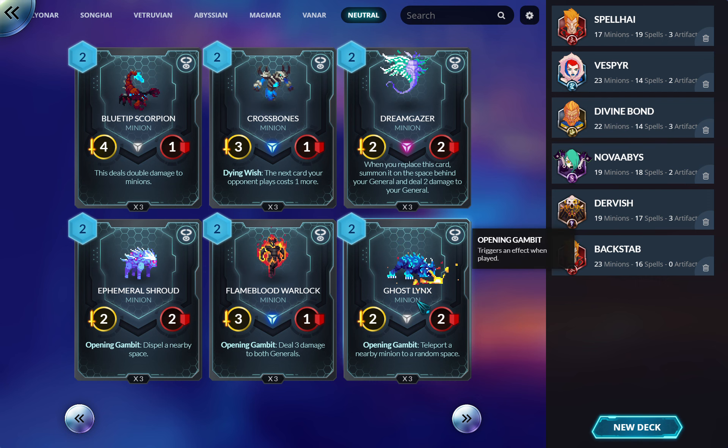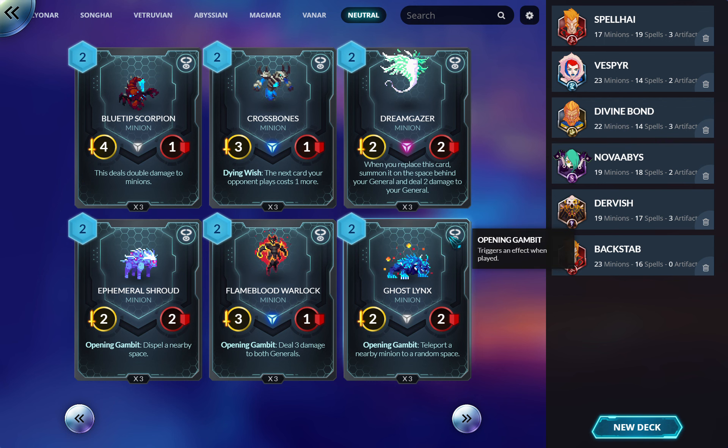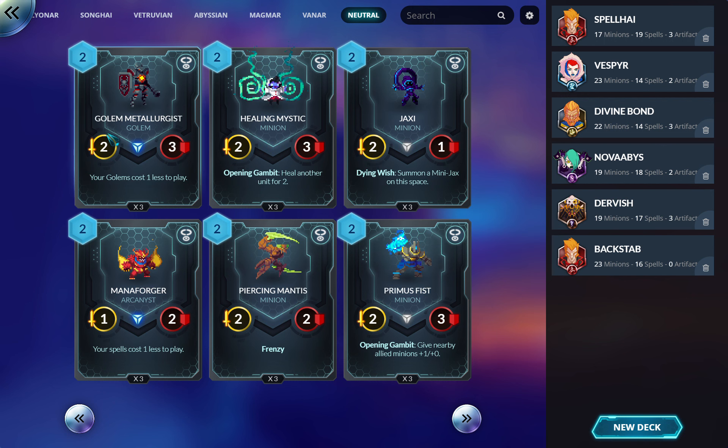Ghost Links: teleport a nearby minion to a random space. Maybe there's something cool with this — I think someone ran it in a zoo deck as a way to get rid of Provoke creatures at two mana. They drop a Provoke in front of themselves to save themselves, you drop this next to it, teleport it to a random space, and it's probably good enough that you still win. But two-two for two is kind of like these are really good effects — this is maybe a good effect, which makes me suspicious.